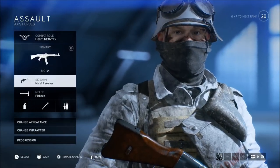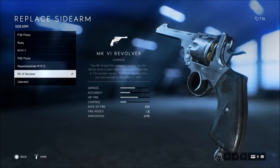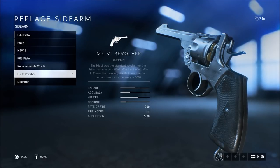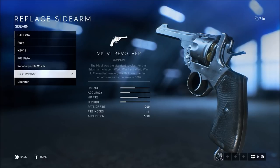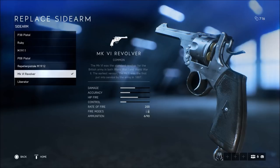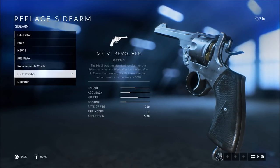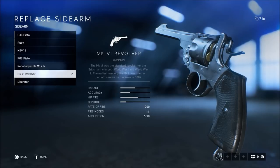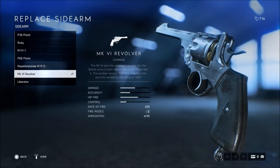Moving on into my sidearm — the sidearm I use on any class has to be the revolver. I'm not going to go into too much detail over the sidearms, honestly, because they're all really bad. They're not very usable in my opinion. Maybe in some situations they'll save you, but most of the time they'll let you down. They're all very weak except the revolver, which is the strongest one — and it actually has really good hip fire, so firing without aiming would be really useful with this weapon.